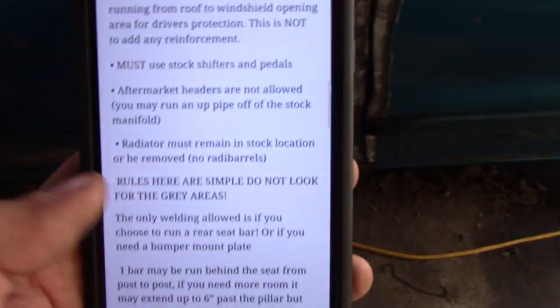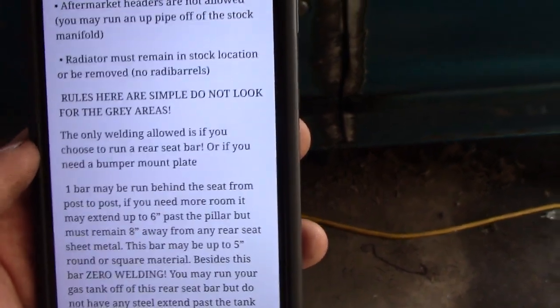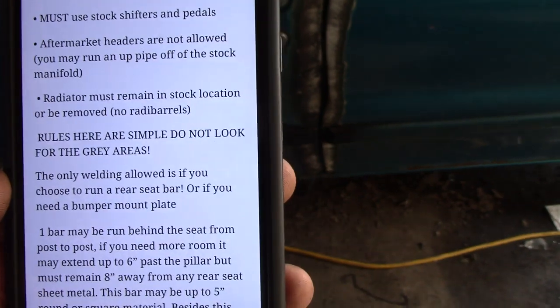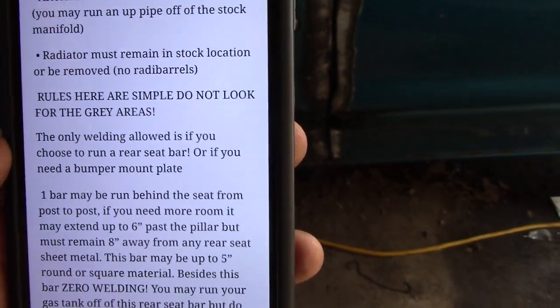Radiator — keep it in the stock spot. Now we're getting to the actual build part. The only spots you're allowed to weld are if you choose to run a rear seat bar or if you need help mounting your bumper, and I'll explain that part here in a minute. You can have your one bar running behind the seat, similar to this one.